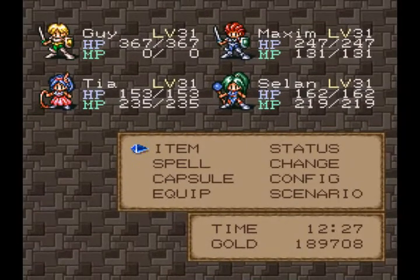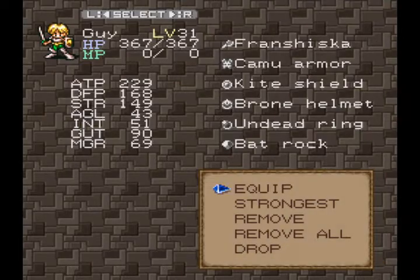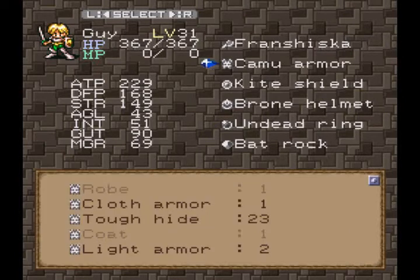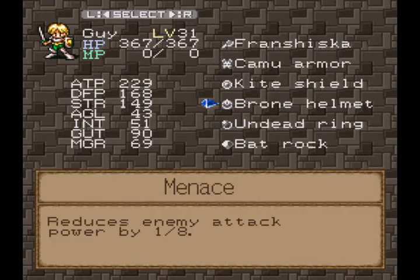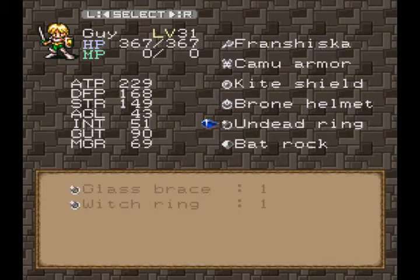Now we're a hell of a lot stronger than we were before. We jumped up roughly 10 levels, and I also got new equipment for my characters. Let's start out with Guy. I traded the shields that him and Maxim had. Now Guy has a kite shield, Maxim has a round shield. I gave him the bronze helmets, which gives you the IP ability Menace — reduces the enemy's attack power by one eighth, which is pretty nice.